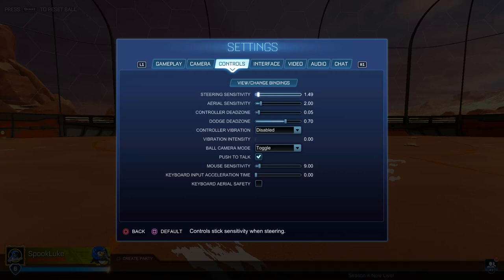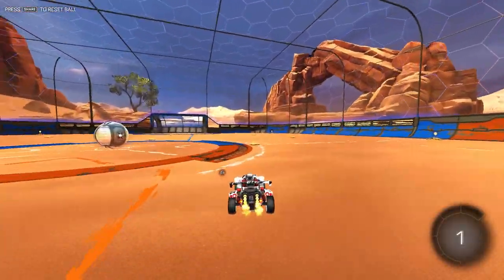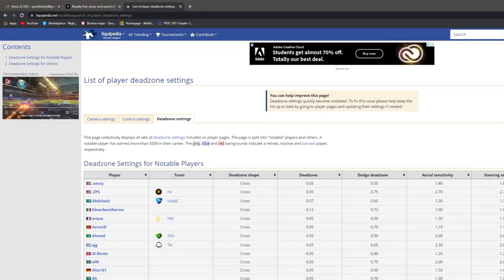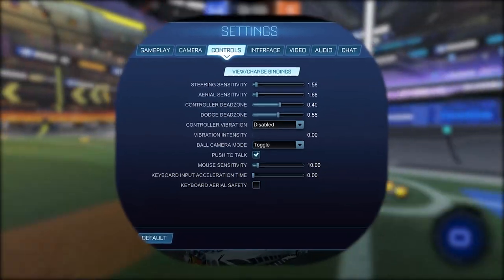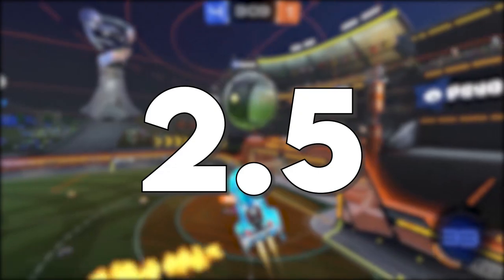You can slide it all the way up to 10 in Rocket League, but even going up to 2.0, a small movement in your joystick would result in actually a big movement in your car. And that's why this is controversial — because if you look at, for example, Liquipedia and you see all the pros' controller sensitivities and aerial sensitivities listed out in order, you're going to find sensitivities that fall anywhere between 1 on the low end, all the way up to 2 and 2.5.